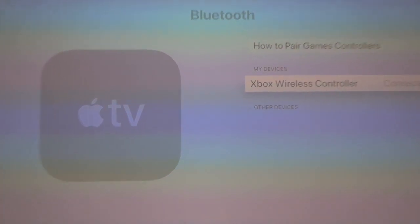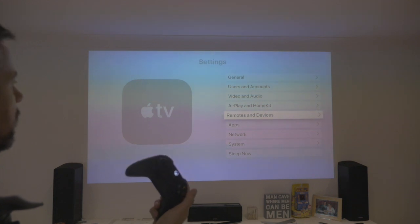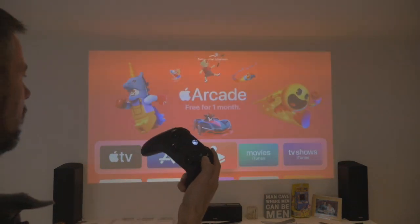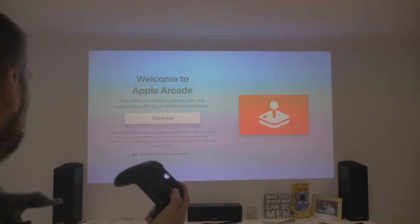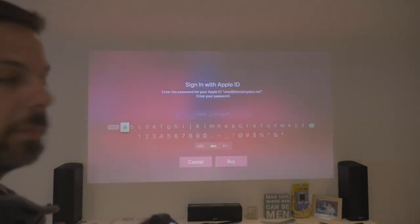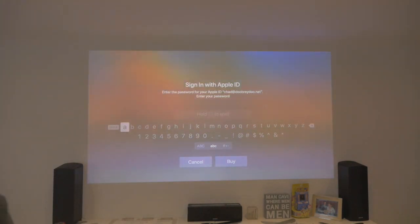So let's zoom out and go back using the B button of course. Let's go up to Apple Arcade and give that a try. Go into Apple Arcade — free for a month. Got to give that a try, right? Let's go. Try it free. And I've got to put my password in, so I'll pause the video there, put my password in, and then I'll come back to you.